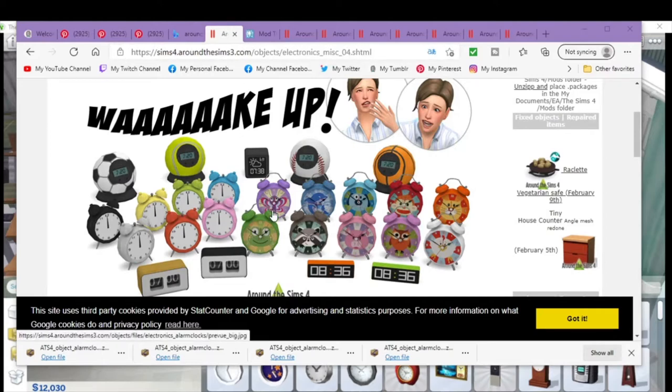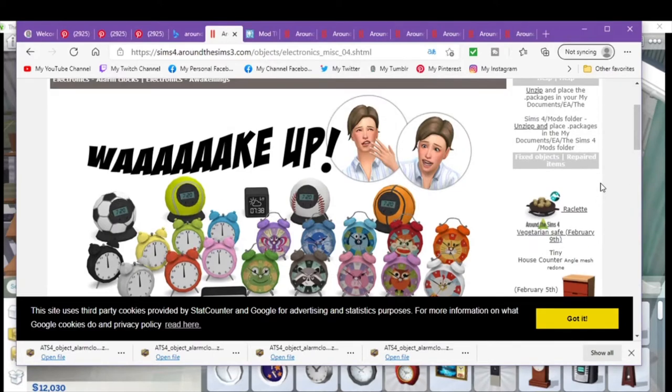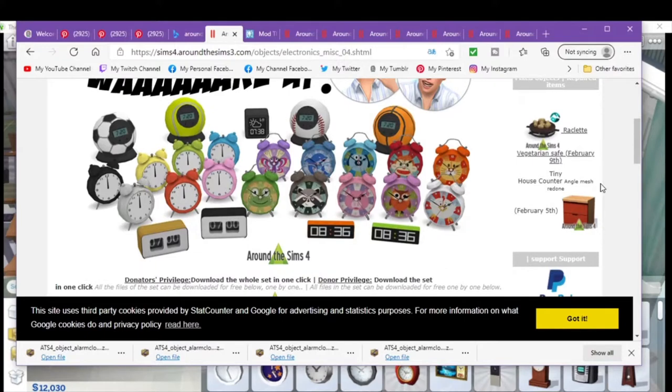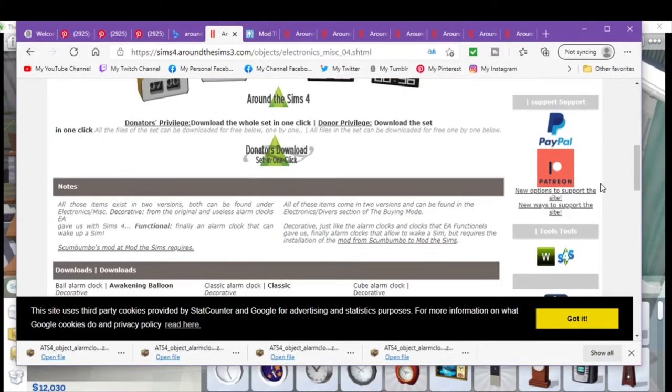It's The Sims 4, around The Sims 3, and here is the mod. It's called Wake Up and it has a bunch of different alarm clocks. All of these exist in two variations. Both can be found under electronics miscellaneous decorative for the original and useless alarm clocks EA gave us with The Sims 4, and functional — finally alarm clocks that can wake up a Sim.